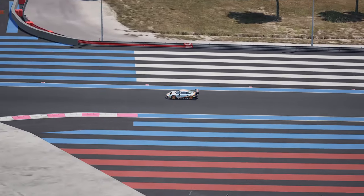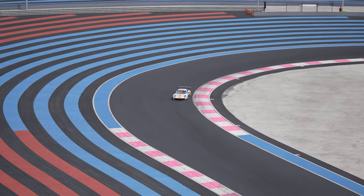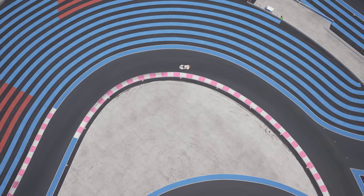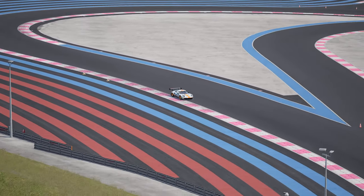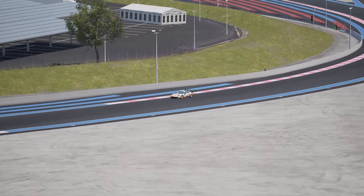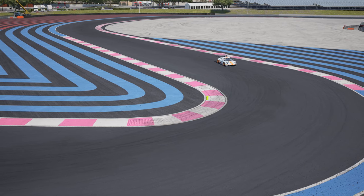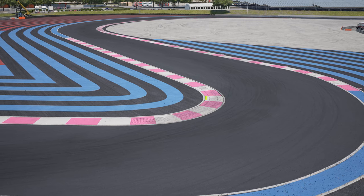Which brings us on to Turn 12, another change in radius corner. Were these Frenchmen drunk while designing this track and incapable of drawing a perfectly good semi-circle? The flow is completely off with this one and again it would be a good corner but the little kink in the last 25% ruins the flow. Turns 13 and 14 - things are actually looking promising here. A nice right-handed curve into a lovely flowing left-hander. This part actually looks decent. Just kidding. Turns 13 and 14 leading to Turn 15, which is a slow hairpin just before the straight. Flow ruined.